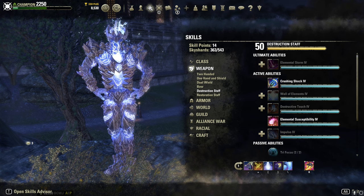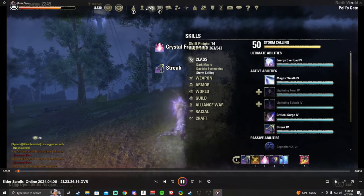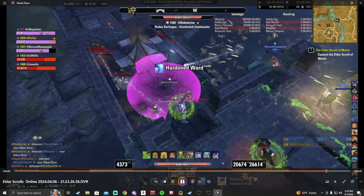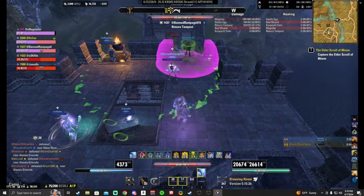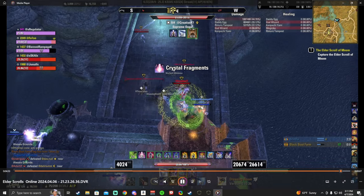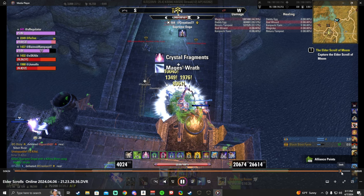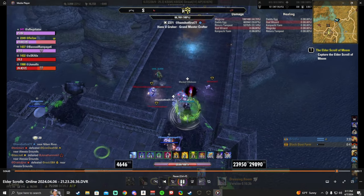There's one last thing I want to show you before we call this a video — just how powerful the Focus Aim combo is out here in Cyrodiil. The Focus Aim gets insane range too. Watch this guy: I throw a Curse on him, let's slow this down. You see him blow up right there. Going back and watching it, he blows up before the Curse even procs — the Curse doesn't even go off. So I do a Mage's Wrath, throw the Curse, and then it's just a Focus Aim and a Crystal Frag that hits him.